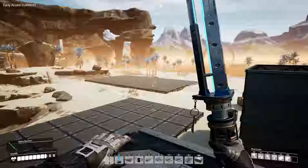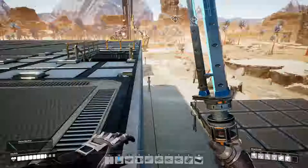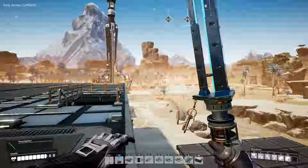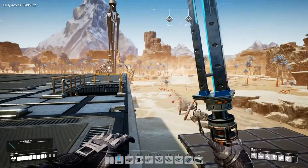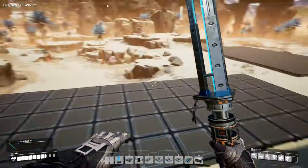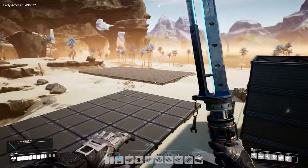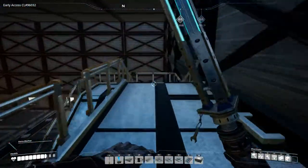Hey everyone, I'm Nog and welcome back to Satisfactory. I've pulled the power lines all the way back from the coal deposits over there. I actually found two more right next to the ones I already found, so that was great. It's going to be a bit of a roundabout way to avoid poison and stuff, but it's going to be fine. I've set up a platform over here where we're going to generate power.